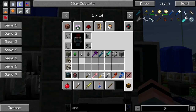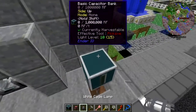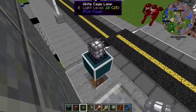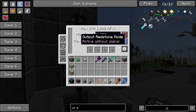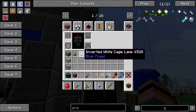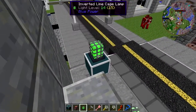And we put a nice little... Let me stand up here. Put a little light on top so we know that's a charging station. Output redstone - active with signal, active without signal. We'll use a green one. There we go.